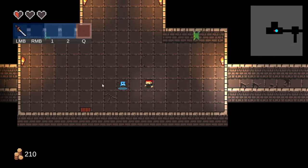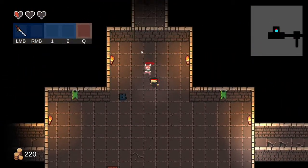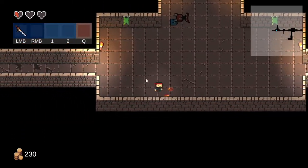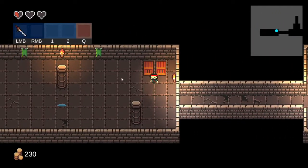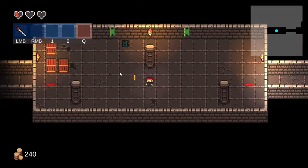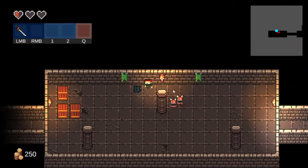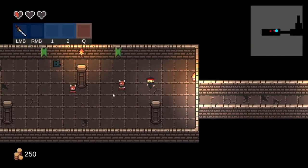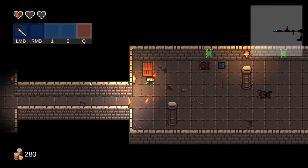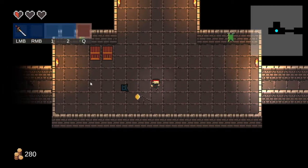Okay, what do we have here — another one of you, come on, die! Red ones — I love you, you're so easy to kill. Just hover around and hit them. These blue little apples or something, they're a different story.